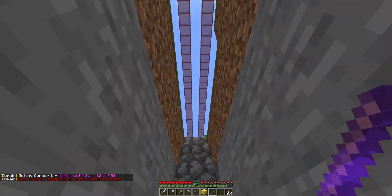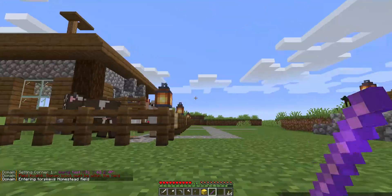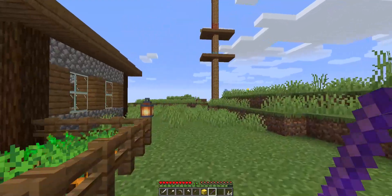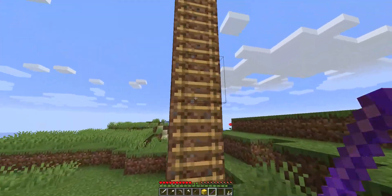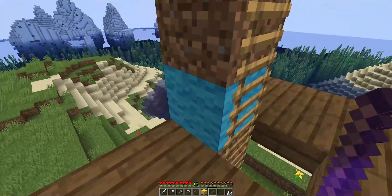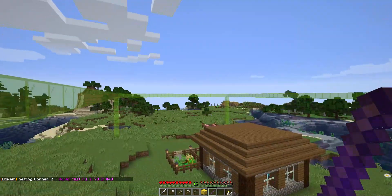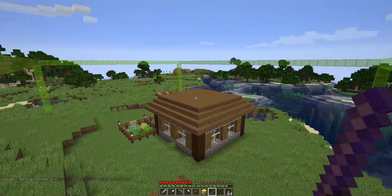You can see our field looks a little strange right now because we haven't set the second corner. I'm going to head over to the platform I made and go up. Right-clicking will set our second corner, and you can see the field is now set to a decent size — it's green, which means it's allowed to be set, and it covers our pigs.